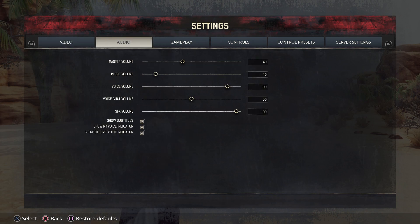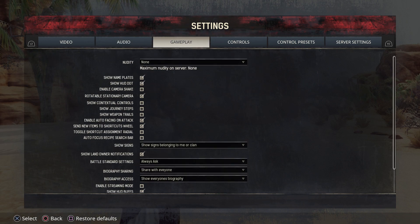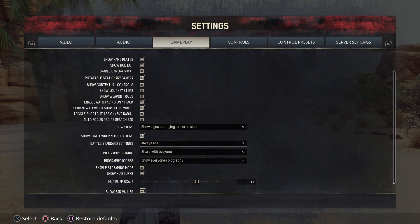Then we have Audio — you can adjust your volume, music volume, and voice volume. Chat will not pertain to you. Then there is Gameplay. Nudity can be on PC but is not allowed on PlayStation — you can only do partial, but I always go for none. You can show nameplates, which are the names of your thralls, their levels, and all that information above your pets. The Show HUD dot is your aiming dot — you'll want to have that checked. You can also show your journey steps and your weapon trail, which is kind of fun — if you swing your axe, it will show a little red trail.